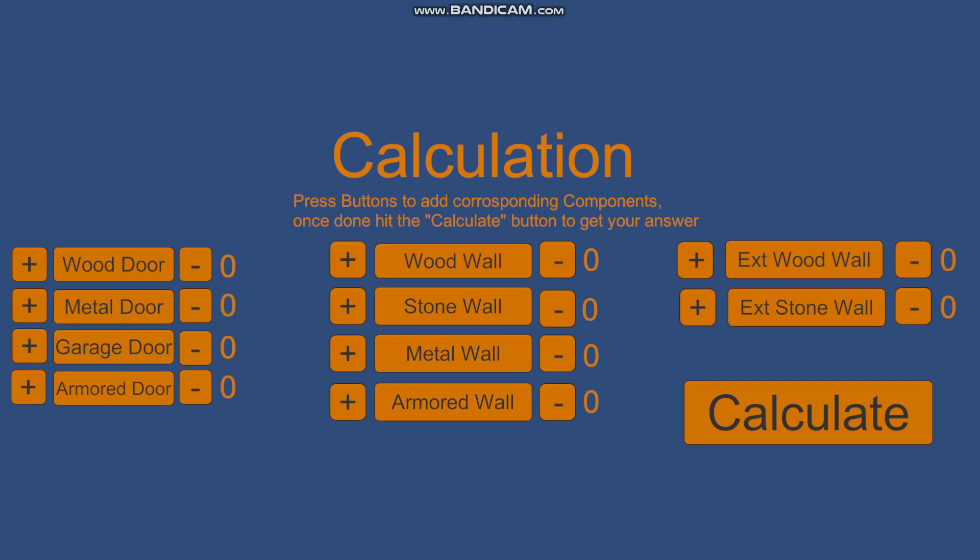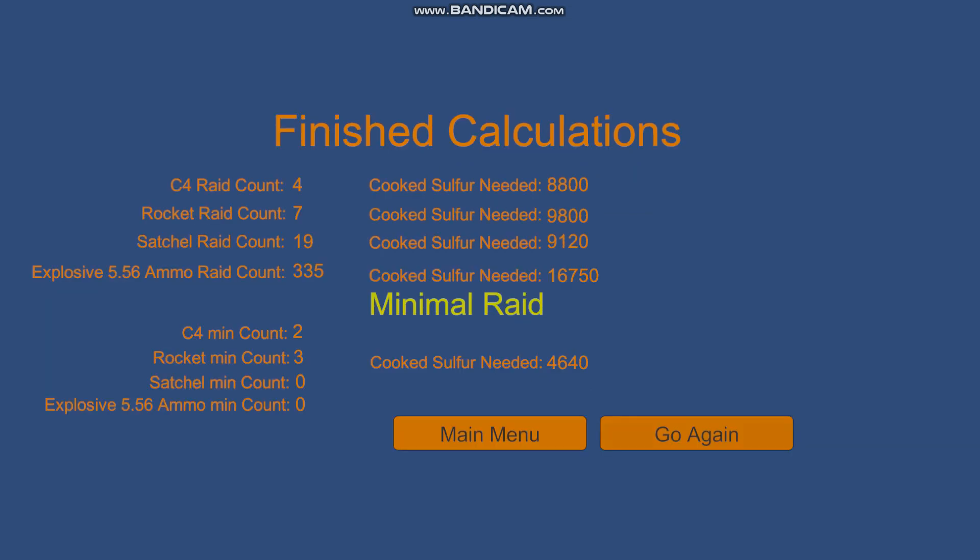In another example, if you were to blow through a ceiling and also have to blow through a garage door, you can see that your cheapest raid would be using rockets and C4. Compared to the cost of the other options, it does save quite a bit.